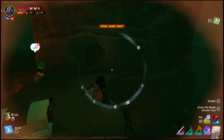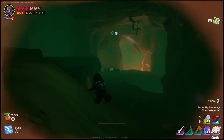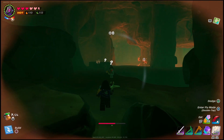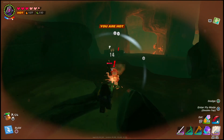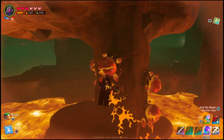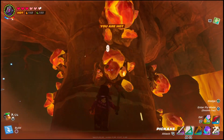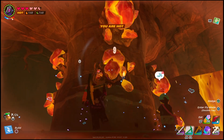Once you guys are in the desert biome cave, you'll have to start searching around within the cave for different ores and things that you can mine. Eventually, you should see a bright orange rock that should be glowing, as you can kind of see in the background there. Once you guys find these glowing rocks within the cave, you should be able to get the Bright Cores and the Blast Cores.